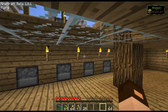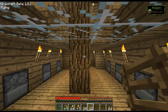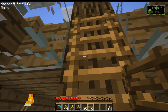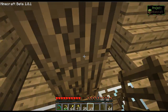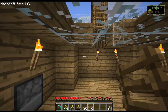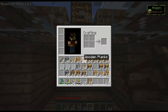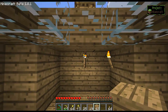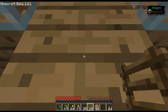Now that we've put those down, let's get out some ladders — just put them on here. It's intentionally only two blocks high — I know it may feel claustrophobic, but that's the point. Sorry. Put these like this.